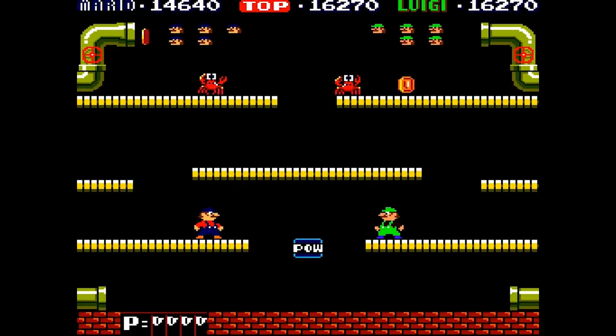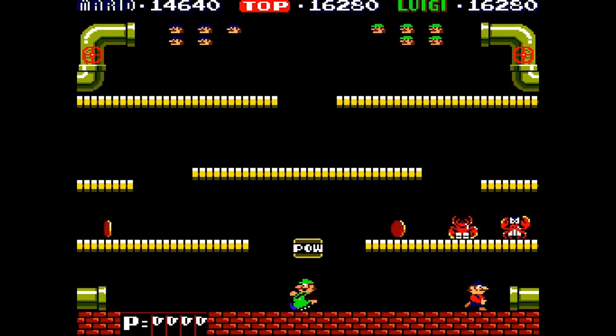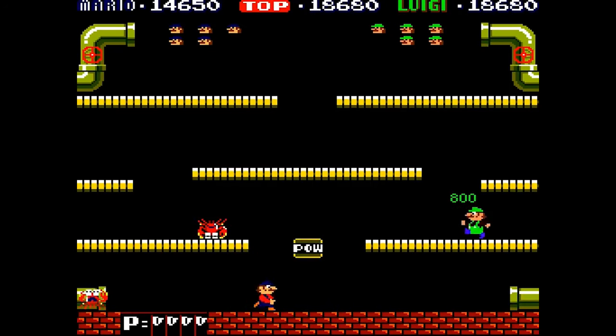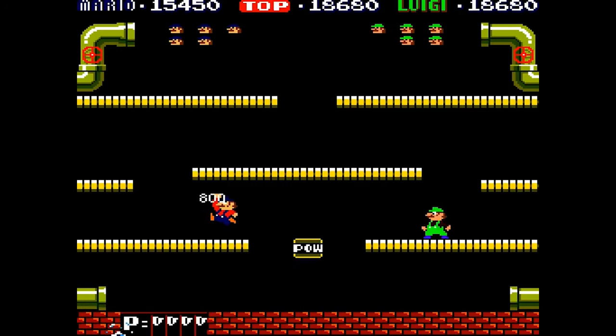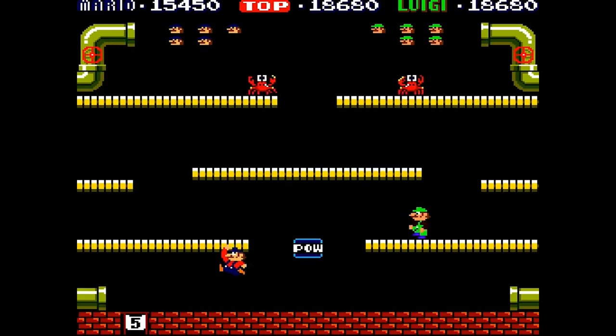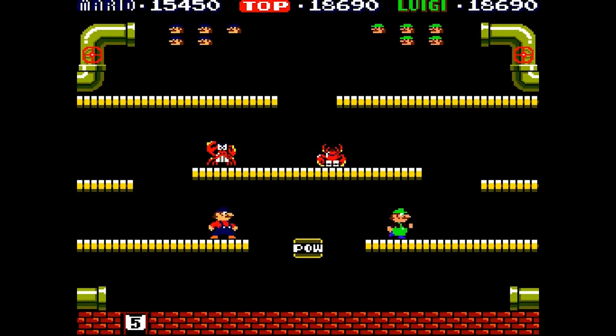The very first Mario Bros. multiplayer game changed the stakes. Enemies drop coins, but coins can be stolen by the other player, meaning they could increase their personal score using coins they didn't earn. The coin-stealing dynamic complicates progress. You both want to beat enemies to get to the next level, but what if you keep getting your coins stolen and lose your rightful high score? Are you going to sabotage your teammate? Let them keep robbing you? Find a compromise?